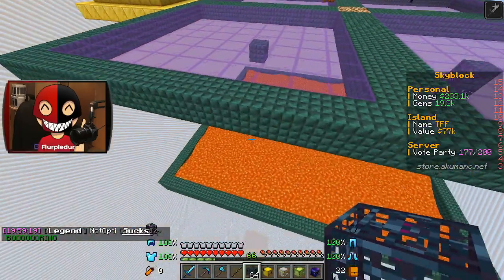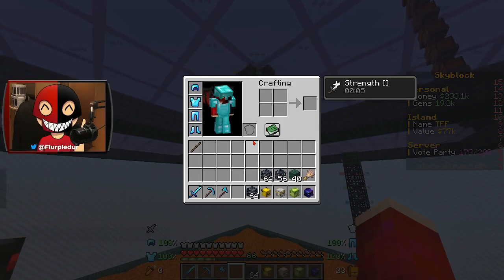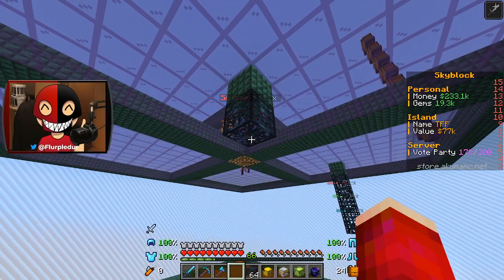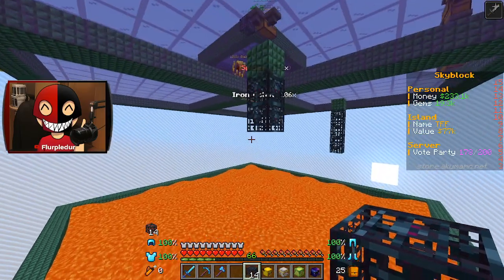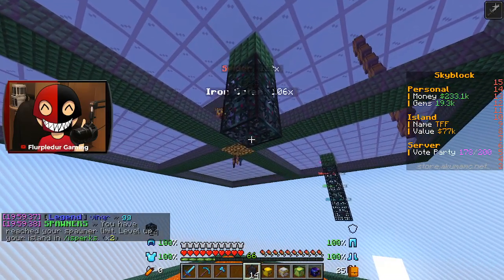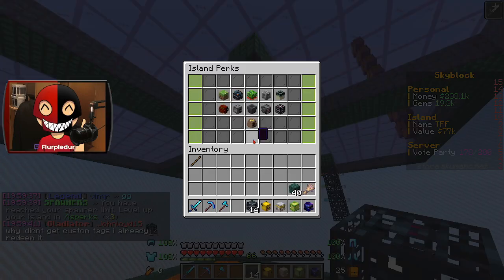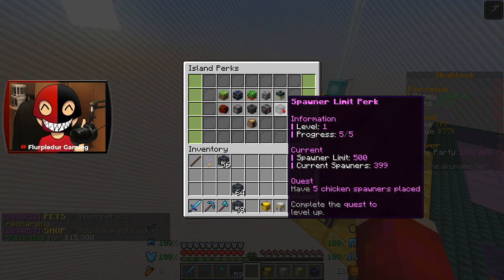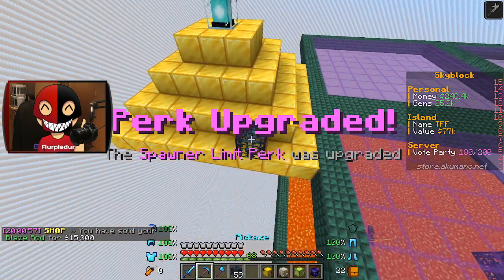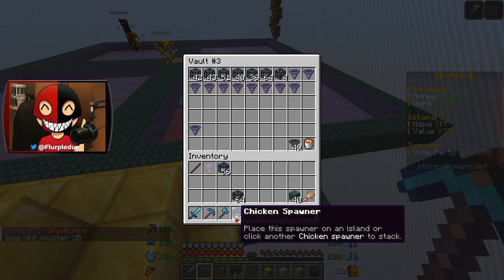I've been waiting to place these spawners down for so long because I didn't really have the space for them. I want to put the spiders at the very top, and then more spiders, and then the iron golems below them just to make sure they do their thing. I have to level up my IS perk — I'm at my spawner limit. It's finally updating, realizing that I have them.